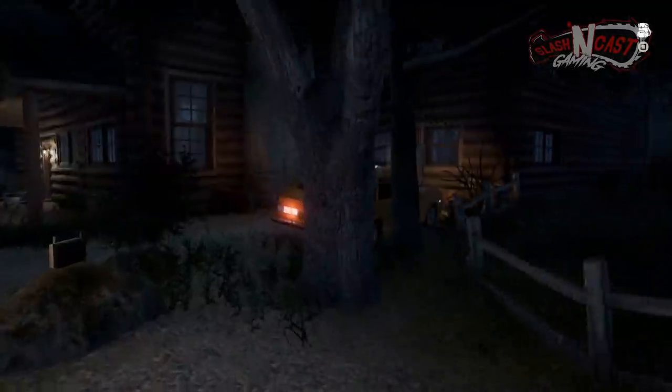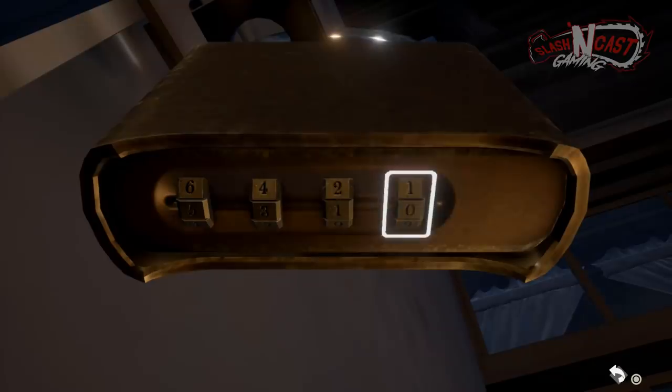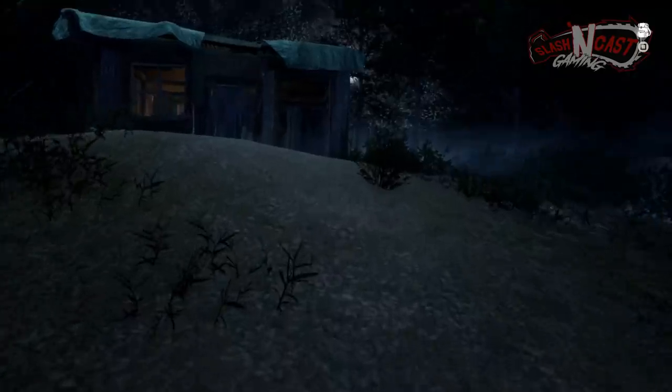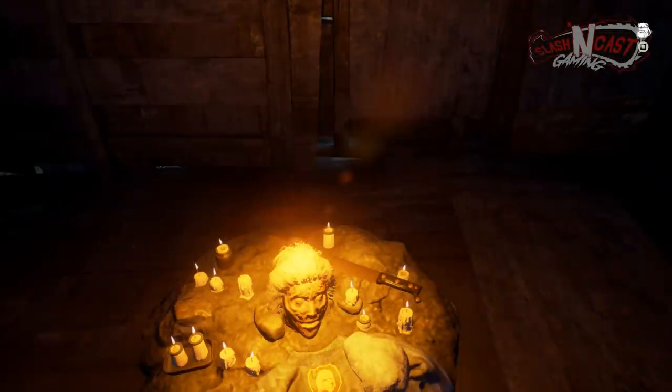For the final patch, you'll have to unlock a fridge found by the car next to the cabin. The code is 5-3-1-2. Inside the fridge you'll find Pamela's head. Collect it and head to Jason's shack — interact with the shrine found inside and add Pamela's head to it. This will reveal the final patch.